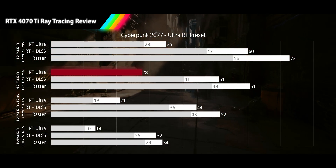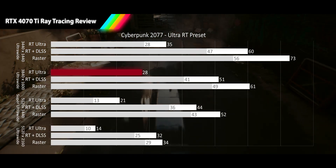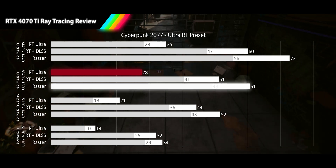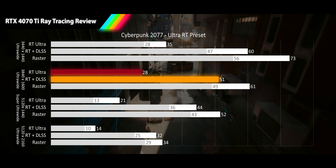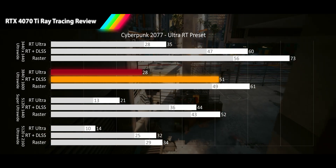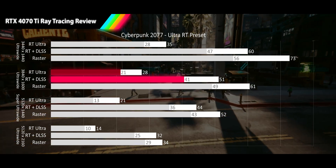Moving to our 3840x1600p Alt-Wide resolution, the RT results are now at an unplayable 28 FPS average, 54% slower than raster. Turning on DLSS quality gets 85% more performance, which falls shy of smooth gameplay — the average lands in acceptable range but the 1% low remains unacceptable.